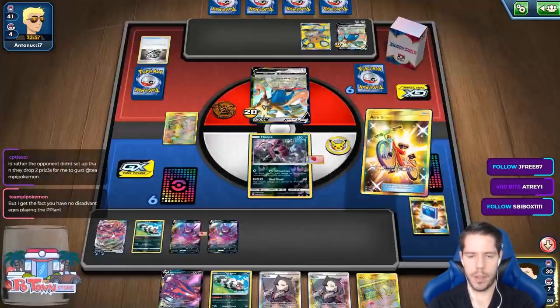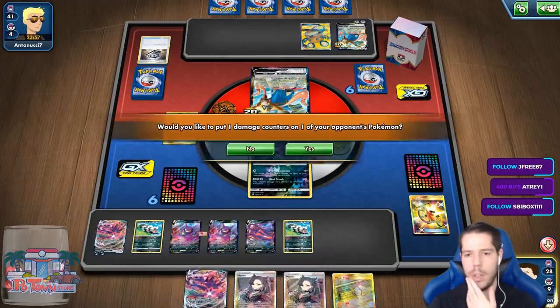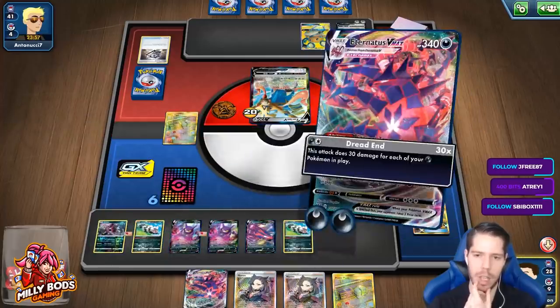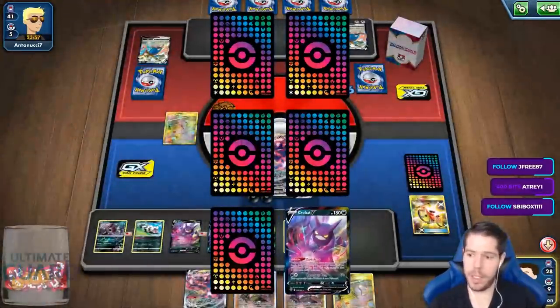I think I value the VMAX more. That's one, two, three, four, five, six — oh no wait, I did get it! Gosh, I'm so bad at math today. I'm actually so bad at math — I forget that Eternatus counts itself. Nice. So turn two KO — that's what we want.